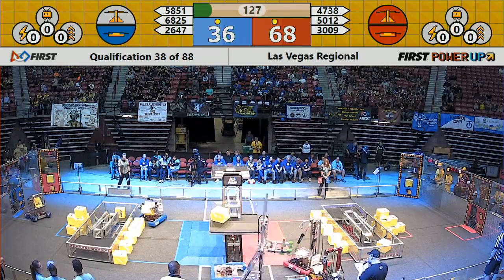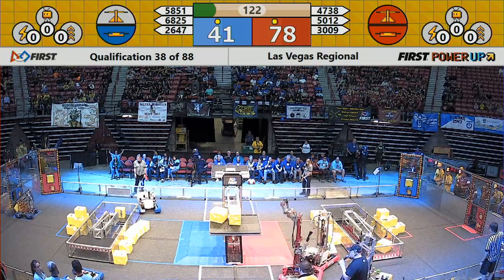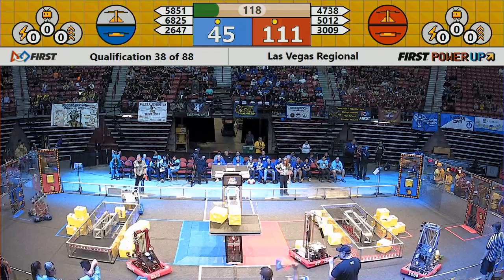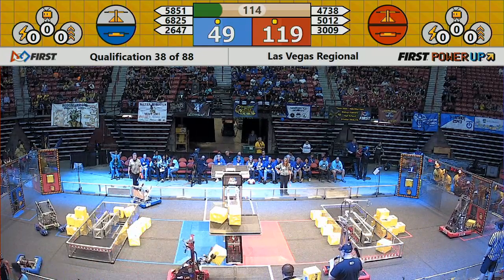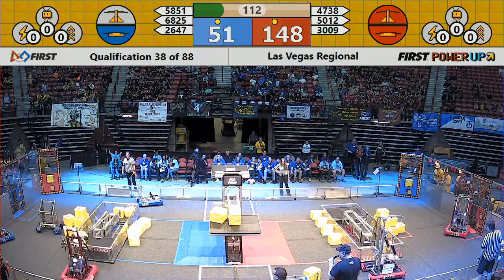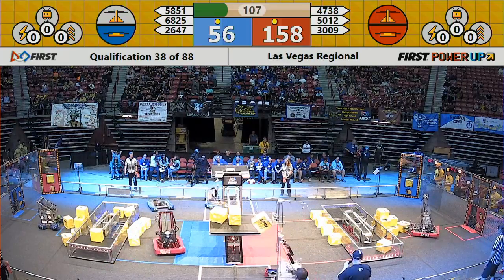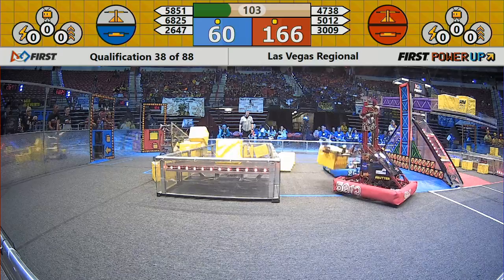3009 is the first team to strike on the scale. High Scalers 2647, unfortunately in the null zone, taking some penalties for contacting robots in the null zone — there's another one by them. Griffin Gear looking to attack the Blue Alliance switch. They need one more to even it up right now. Red Alliance earning two points per second, Blue Alliance earning one point per second.